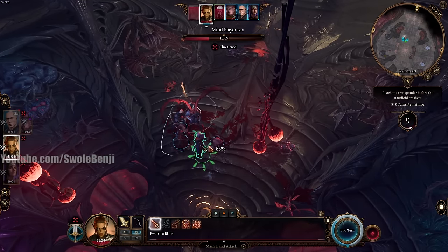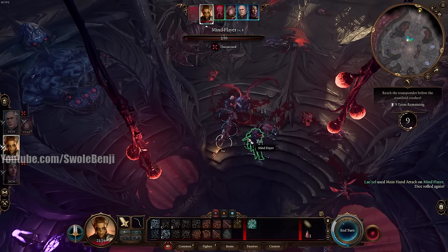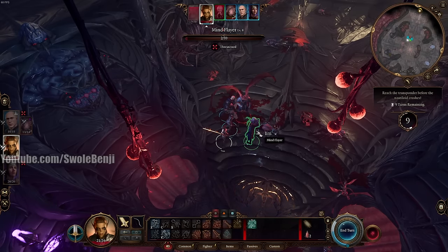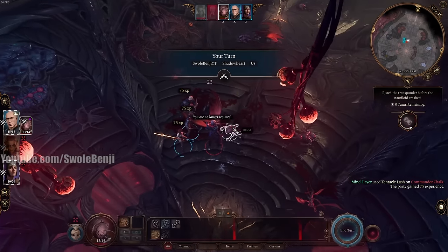We do get XP when the Mind Flayer kills Commander Zalk. Now we can kill the Mind Flayer. The Cambions come in and will really mess us up if they attack — they're high level and hard to kill, not worth the XP or the time. Don't bother in higher difficulties.